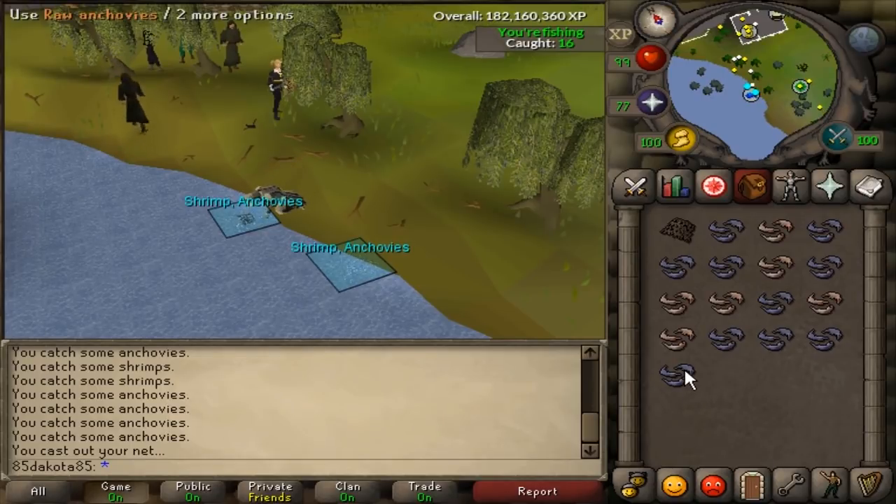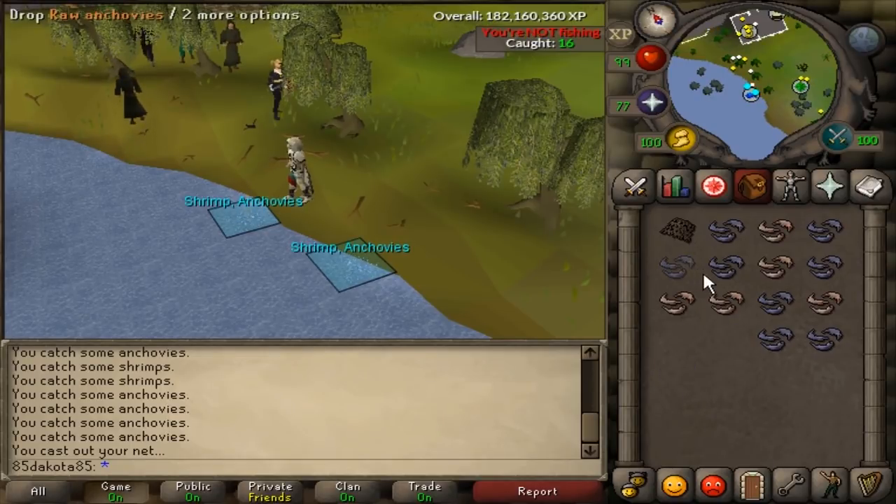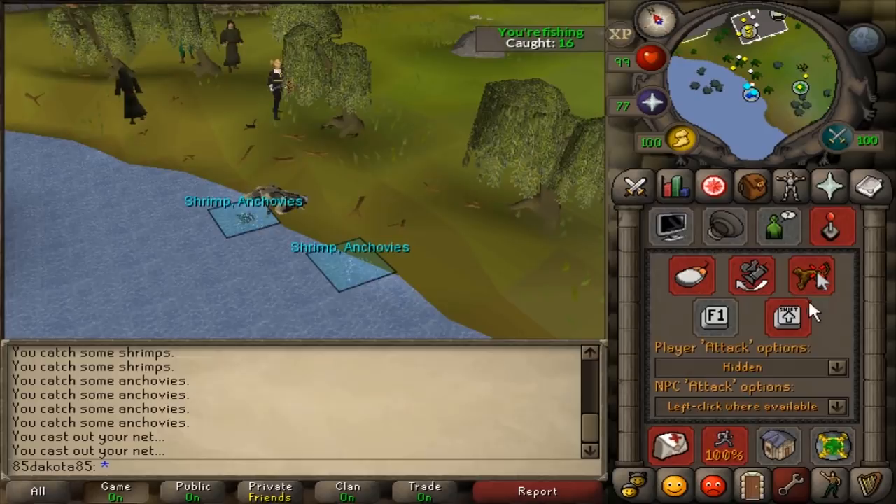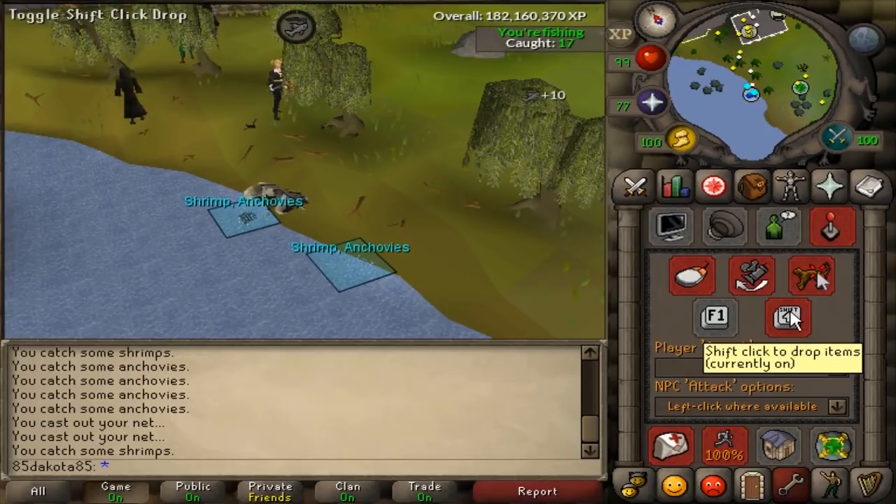If you are unaware, you can set an option in your settings to hold down shift and click an item to drop it, making it super fast to drop a whole inventory of something like fish. And at level 15, while you are catching shrimp, you're going to start catching anchovies automatically, which is kind of nice because it's a little bit more XP.